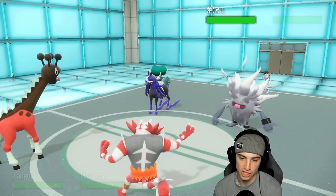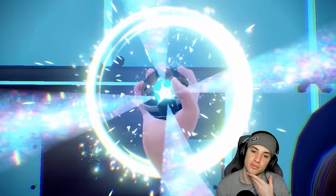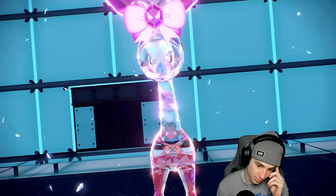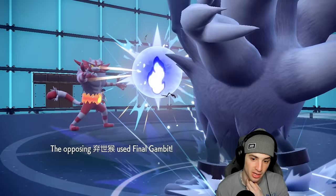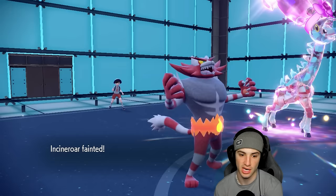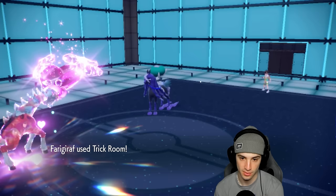After a withdrawal, we're Fairy Tera'd and they bring in Shadow Rider right away. I'm hoping Shadow Rider isn't holding a Clear Amulet so Parting Shot can land. They go into Drain Punch — Terapagos pops in. I'm scared of a Defiant boost and Final Gambit flies through. Luckily, it goes after Incineroar. I was plus one on attack and honestly I'll take that trade — they take out my Incineroar and now I get off Trick Room.